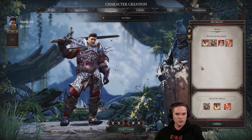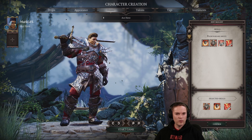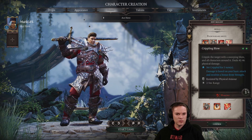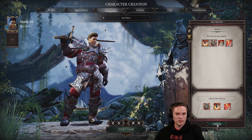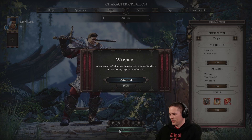Let's see if we can edit the skills - can we choose any from the warfare ability? I don't currently have a shield, so a crippling blow - let's go with that. Start the game, let's jump in. We've been here long enough, I think.